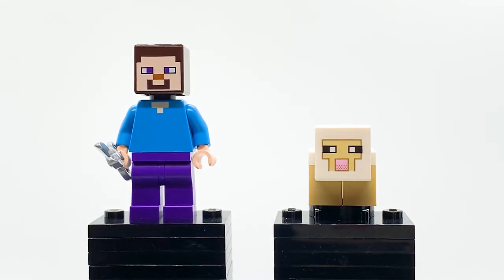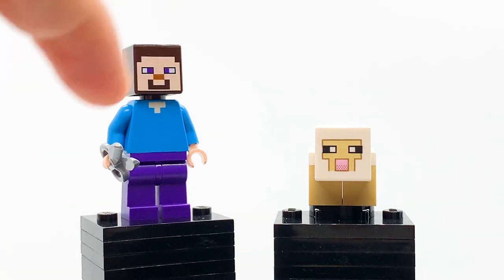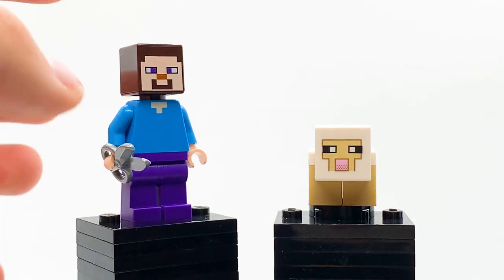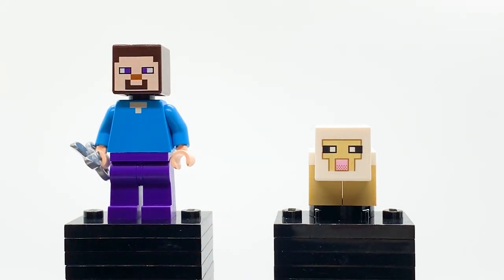Here are the first two figures that come in this set. We have the standard LEGO Minecraft Steve, and we have a baby sheep. Steve's very, very stern, and I'm sure you guys have all seen him before. He's got little bread printing on his torso, purple legs, blue arms, and he's got his face print, and then he's turned around — nothing on the back. Very, very simple minifigure, but still quite good. It's a very good representation of Minecraft Steve translating into a LEGO minifigure, and I like how they did him.